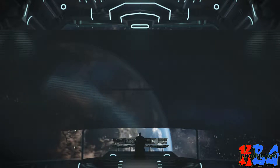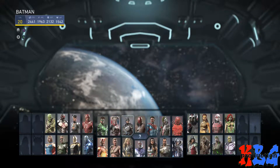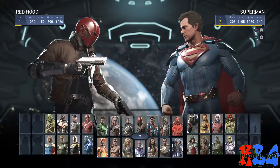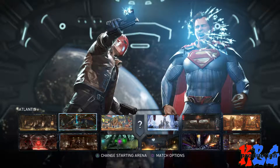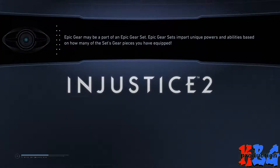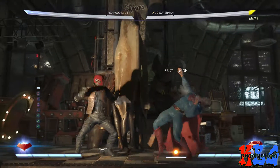We're gonna go to single player, we're gonna go to practice, and we're gonna check out Red Hood. I did play with him one time with a friend but we're just gonna check him out. I didn't really get to play — I was just kind of working on him. Fighters approaching Gotham City. Let's go ahead and test out his moves and everything.